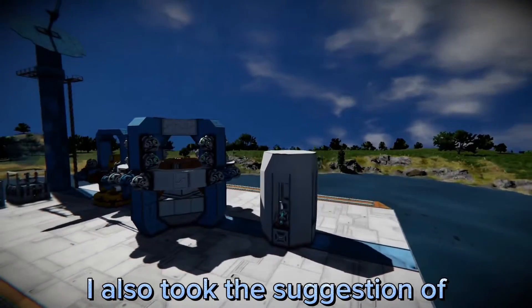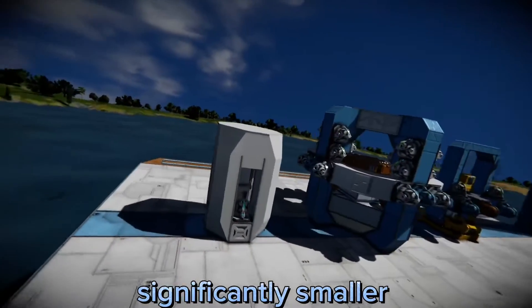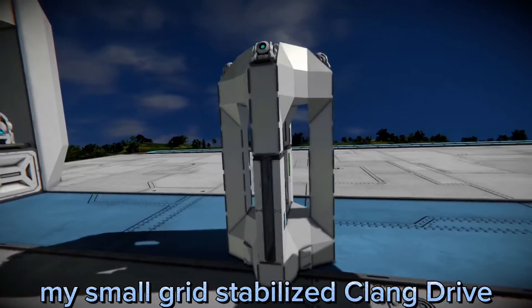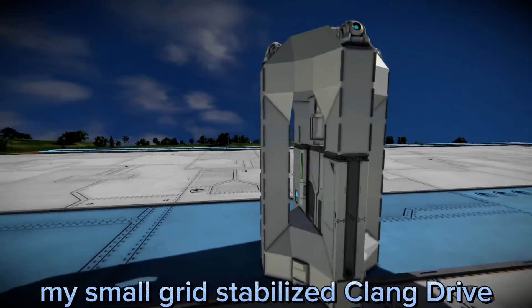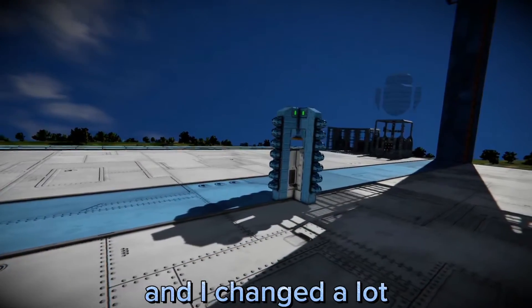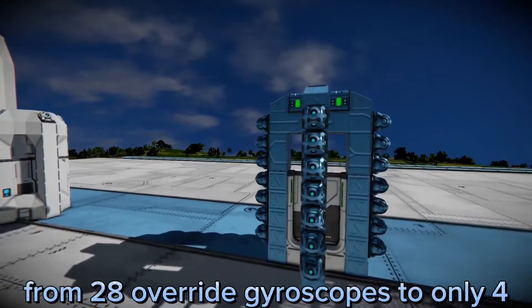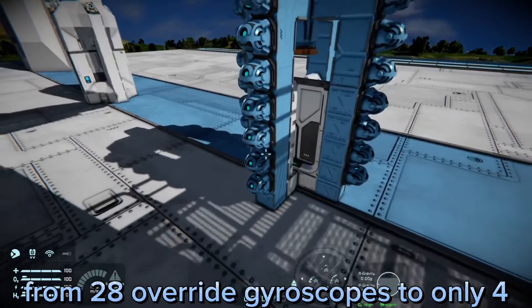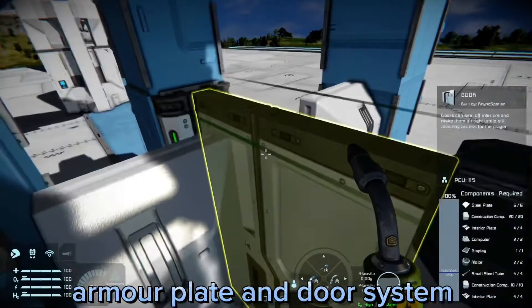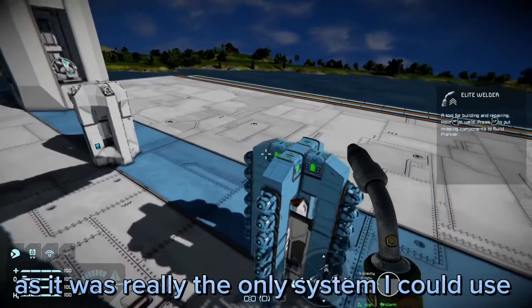I also took the suggestion of Mephisto 43 and made this Clang Drive significantly smaller. I also made a second version of my small grid stabilized Clang Drive. I changed the amount of gyroscopes from 28 override gyroscopes to only four, and it still maintained the same piston, armor plate, and door system as it was really the only system I could use.